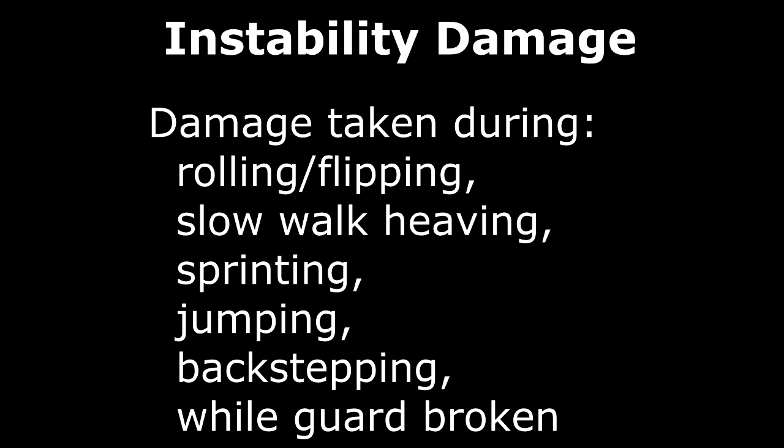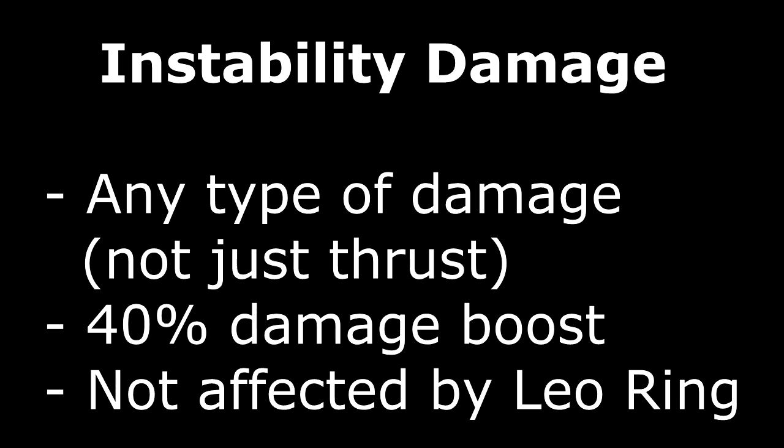The other type, which you might mistake for counter damage, is extra damage taken if you're hit during various types of moving activities — specifically rolling or flipping, heaving while overburdened, sprinting, jumping, backstepping, and while guard broken. I'm going to call this instability damage, since I don't think I've seen an official name for it. Instability damage doesn't depend on the attack type — that is, it doesn't have to be thrust damage. It's a 40% damage boost, and it is not affected by the Leo Ring.